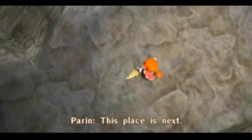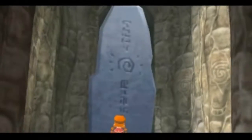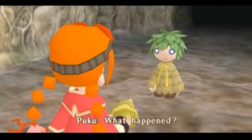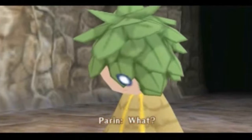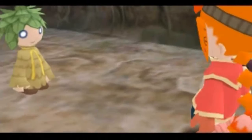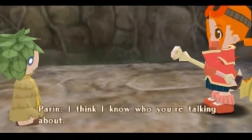This place is next. She's here. What is that? What happened? This giant rock came out of nowhere, now I can't get through. Could it be? A mole might be able to break this rock. A mole? I think I know who you're talking about. I'll go get him.